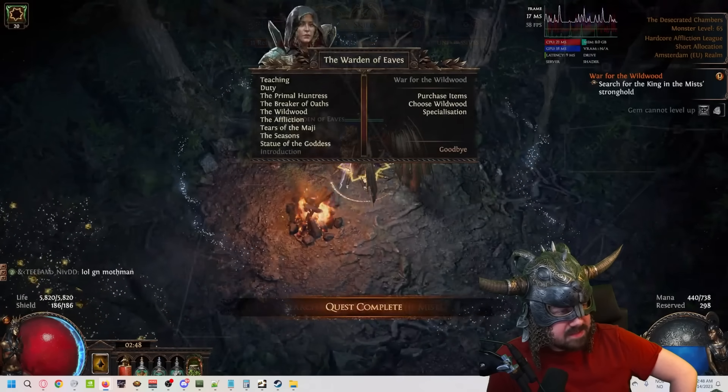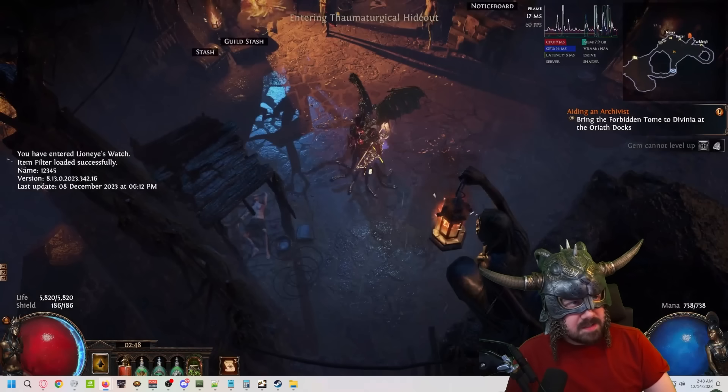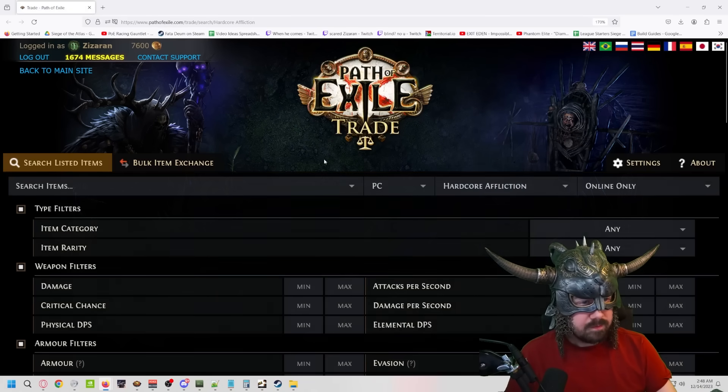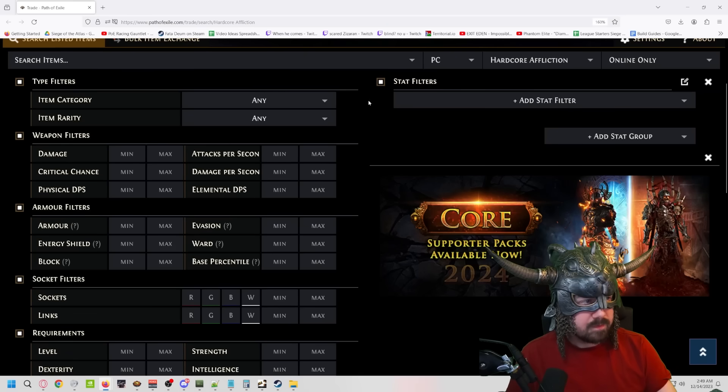All right, amazing. You can go ahead and leave now. We're going to allocate bark skin - that should help you a lot. So now we're going to have to look for some new gear for you, especially looking at some new boots. Bob quickly gets to fixing all the pieces of gear necessary. Take it away, Bob.